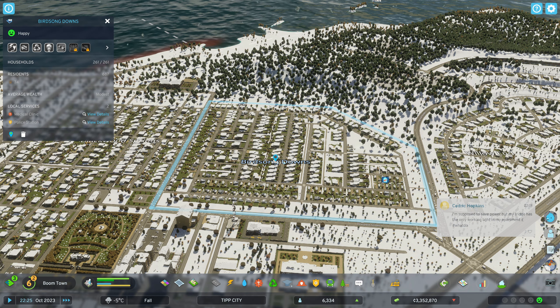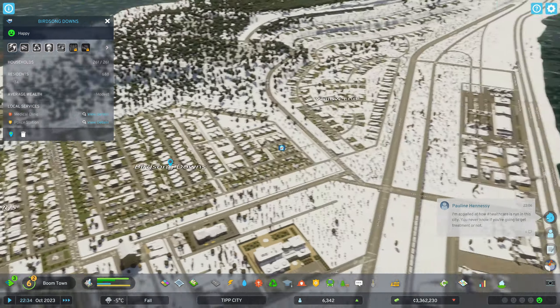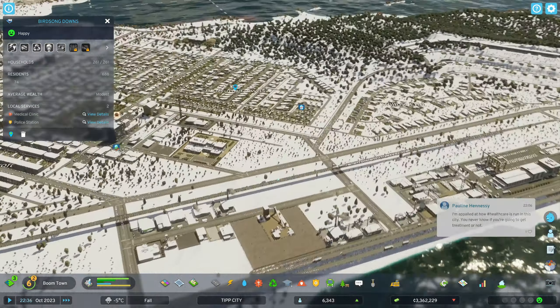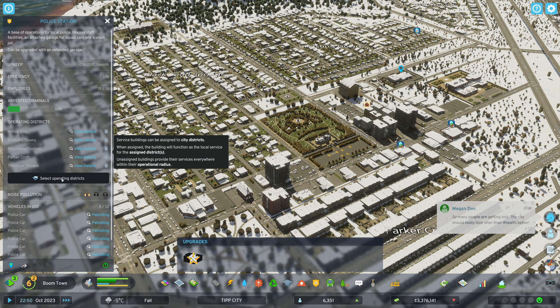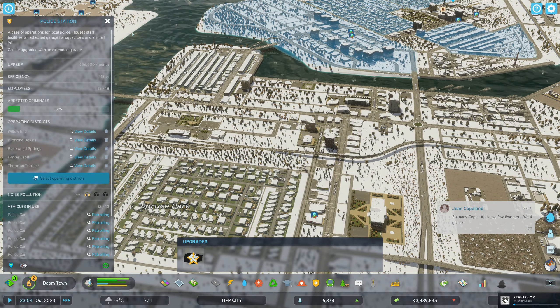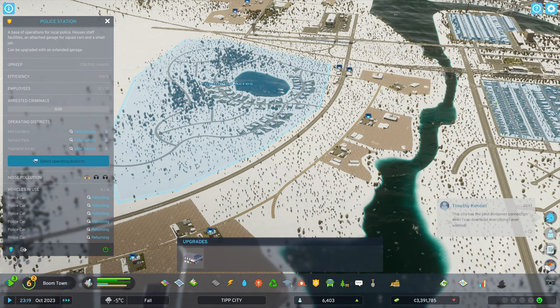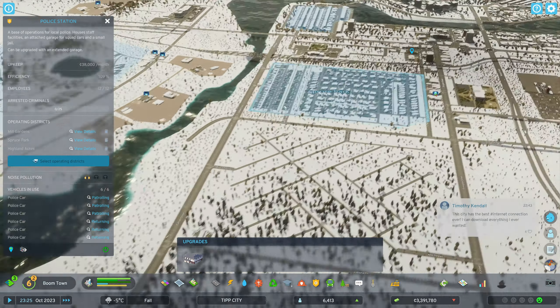So we got all these little places. I did that because we were having an issue with our police department. If you go into the police department, you can select the operating districts it works with. You can see that police department handles all the policing in this neighborhood, and then we have a police department over here where you can select locations to protect. I'm still suffering from bronchitis, guys, so if I cough I apologize - I try to edit most of it out.